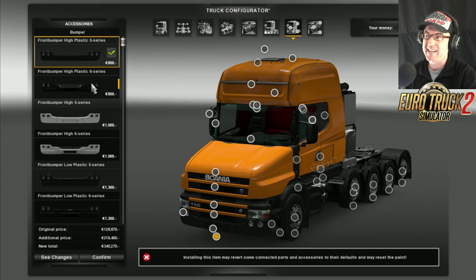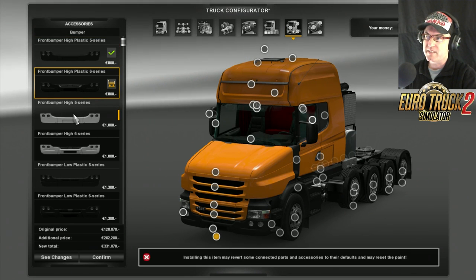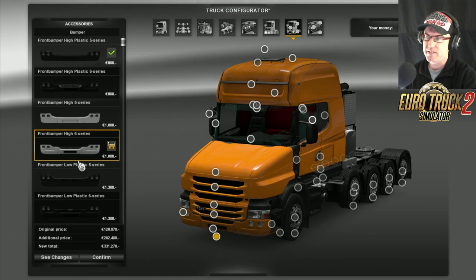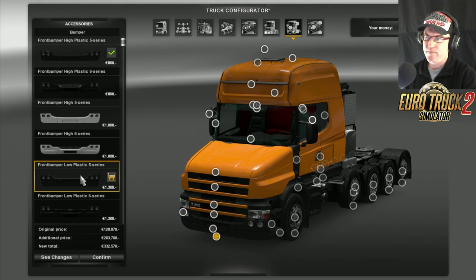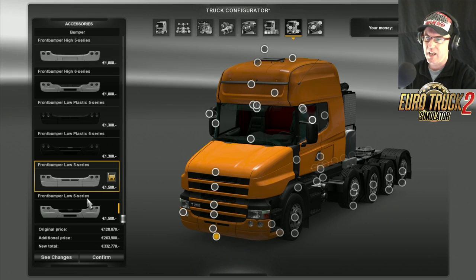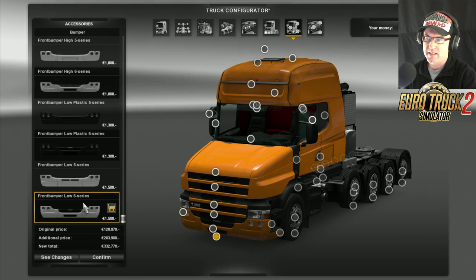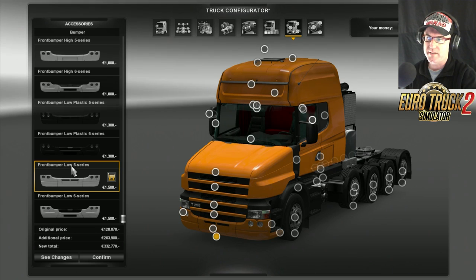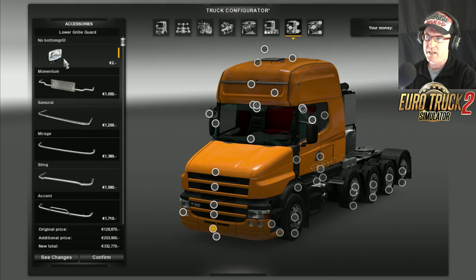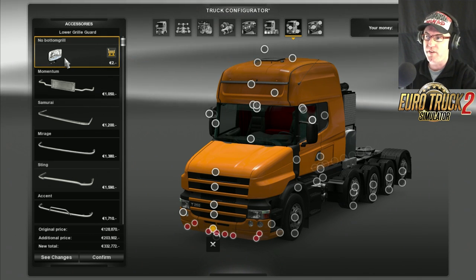So we have the front bumper high plastic, front bumper 6 series, the 5 series, the 5 series in paint, the 5 series again, the 6 series, 6 series low, 5 series low. I'm going to go the 5 series - I like the 5 series. Then we come up to here and we have the little extra bits, which is basically exactly the same as the RJL Scania R.